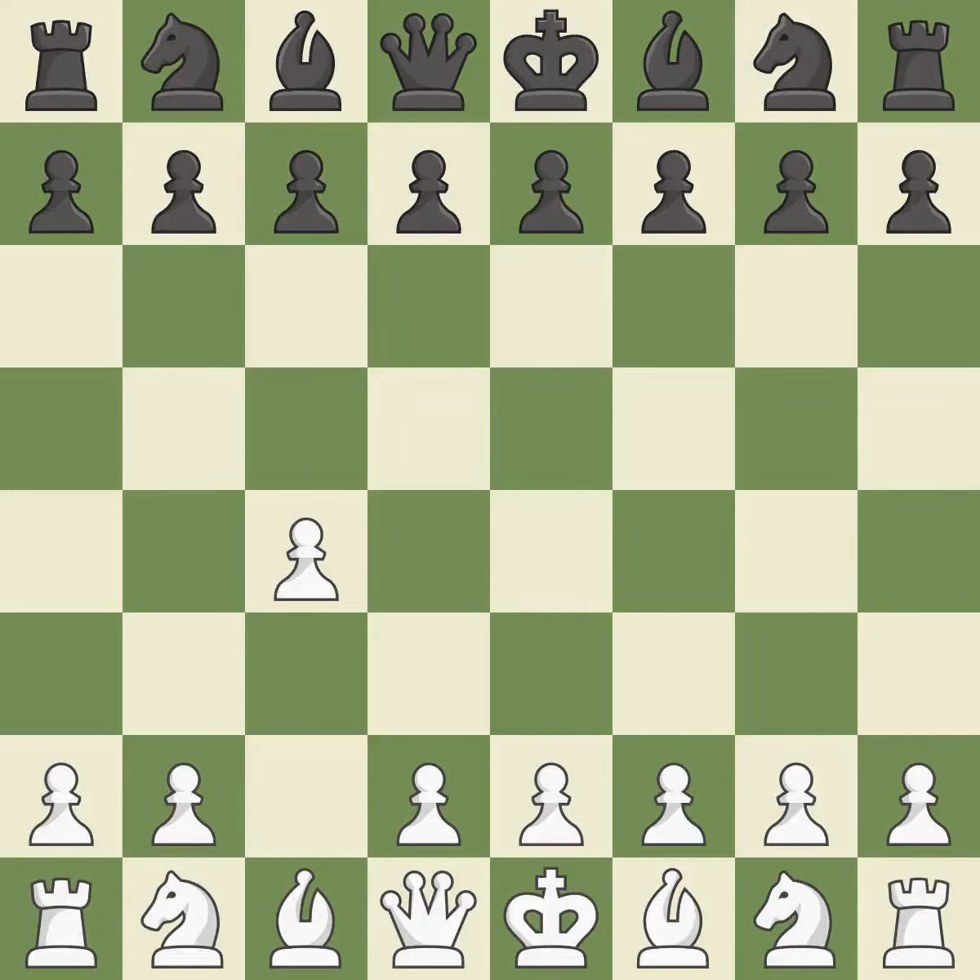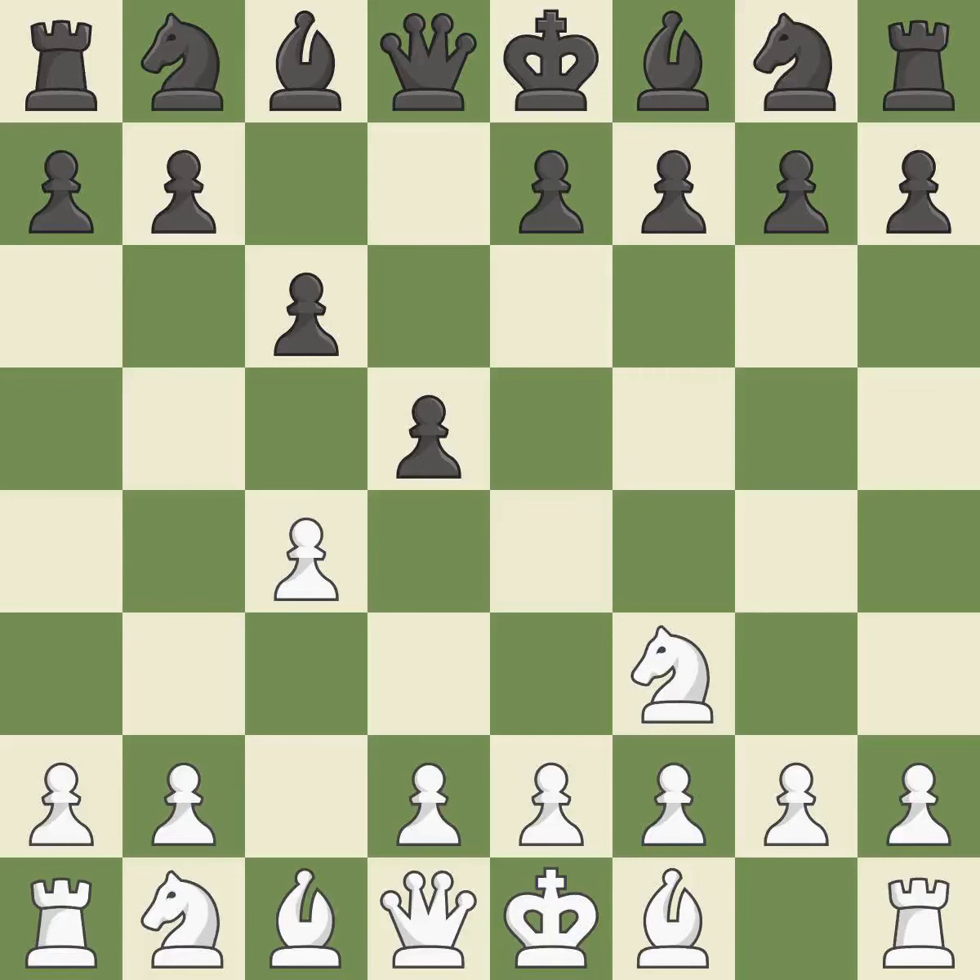In the English Opening, White plays C4 to take control of the D5 square without sacrificing a central piece. This is a more patient opening. C6 prepares for a quick D5 pawn push in the center. The knight grows and the D4 and E5 squares are under the control of NF3. The light-squared bishop can advance, and the C4 pawn is attacked when D5 occupies space in the center. The light-squared bishop is getting ready to be fianchettoed to G2, where it will take up residence on the long diagonal.